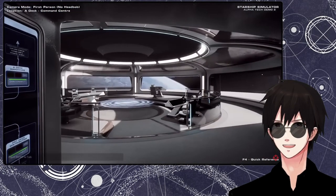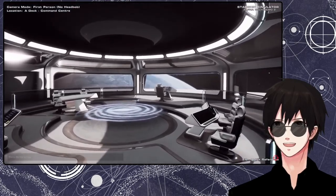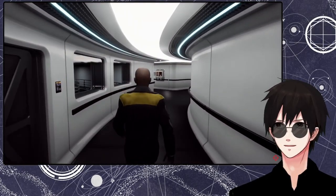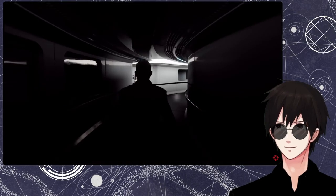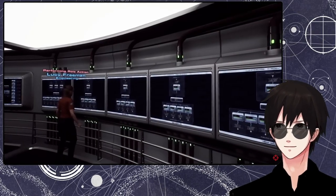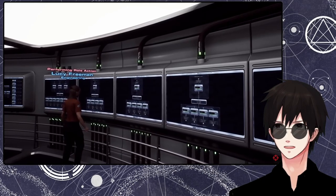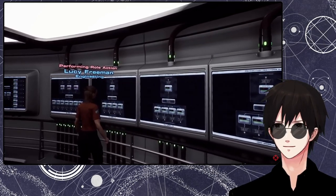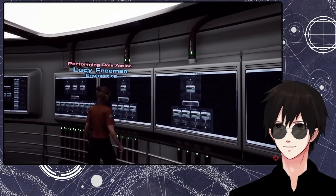This is the alpha tech demo. The location of damage that occurs naturally could make the difference between losing your lights or losing your entire FTL drive. As you can imagine, if you're playing as an engineer, you'll certainly have a lot to be getting on with. But we intend for every role aboard the ship to be approached with the same amount of depth and attention to detail.